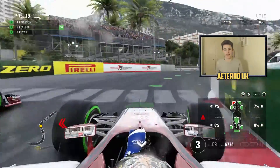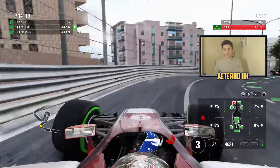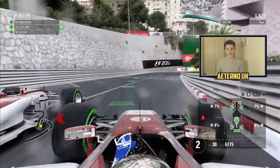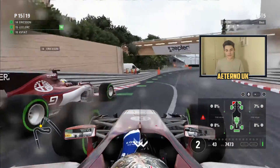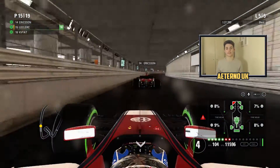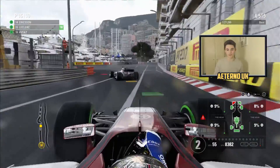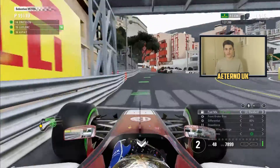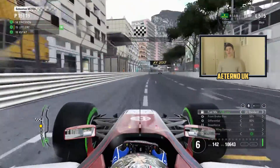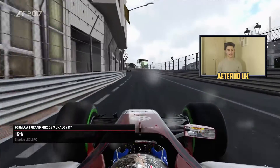There's massive understeer and our team mate Ericsson is trying to get past. We're not going to let him pass - surely Ericsson can't get by. We just about get it turned in but he's on our outside and collides with us. How rude of Ericsson! We literally have no turning circle, we were down to about 20 miles an hour. This car is not in a fit state to be driven. We cross the final corner in what promised to be a points-scoring race but ultimately wasn't.